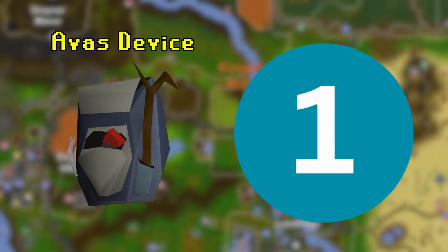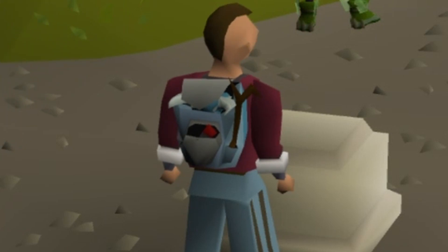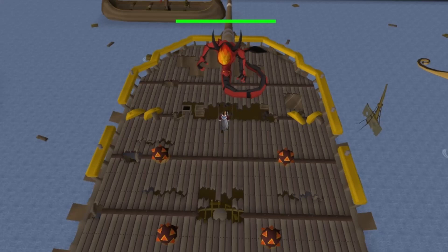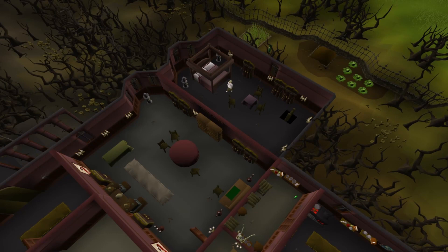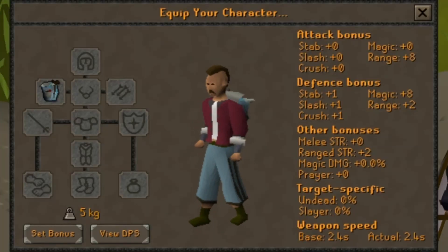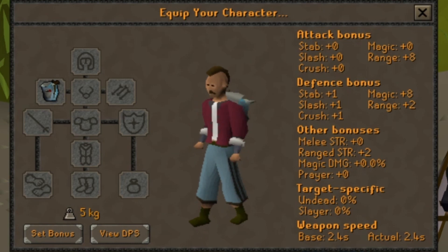Last but not least, Ava's device from the quest Animal Magnetism. It's a decent ranged item that returns ammunition to you. It really shines after you've completed Dragon Slayer 2. One of the repeatable quest bosses, Vorkath, has a 1-in-50 chance to drop his head, and it's guaranteed on your 50th kill. This can be taken to Ava along with your current device, some arrows, and some coins to upgrade it to Ava's Assembler — which was, until the release of Varlamore, the best back-slot ranged item. It's got the same functions as the other devices but with bigger ranged bonuses.